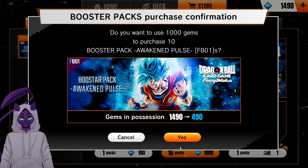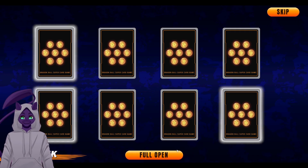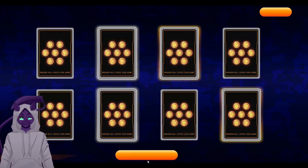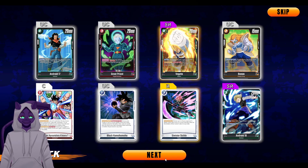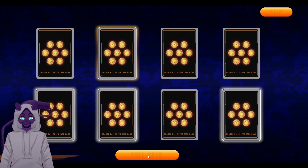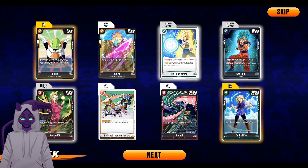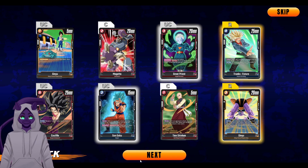We have one more ten-times pull, that's gonna be it. This is a good but a little bit disappointing one. I might be able to make a couple of decks — I'm not sure yet. More Vegetas — I'm okay with that if I can get a Mai in the pulls. Another Vegeta — if you could just give me Mai out of the rest of these packs, I'd appreciate that. Come on, we need Mai. Didn't get Mai — pain. Future Trunks though, pretty solid.